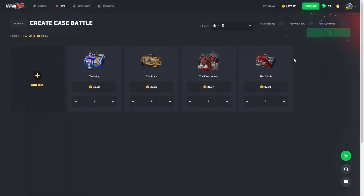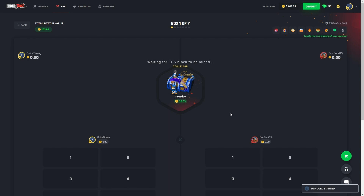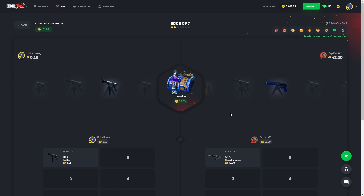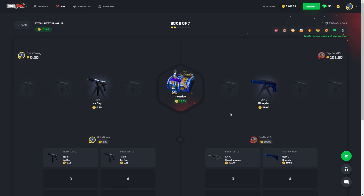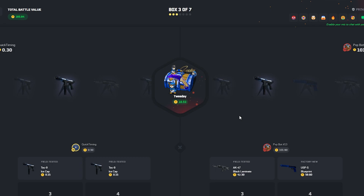Let's get back to the video. We're going to do a quick $160 battle. We're now minus $600-something on the video, which means we don't have much left for this session. But let's just see what we can do — maybe we can get a little comeback, you never know. Tweed A — how are we feeling? It's not good. Ice cap, Tech 9. Tweed A, I need that comeback. 42 into 60, wow.